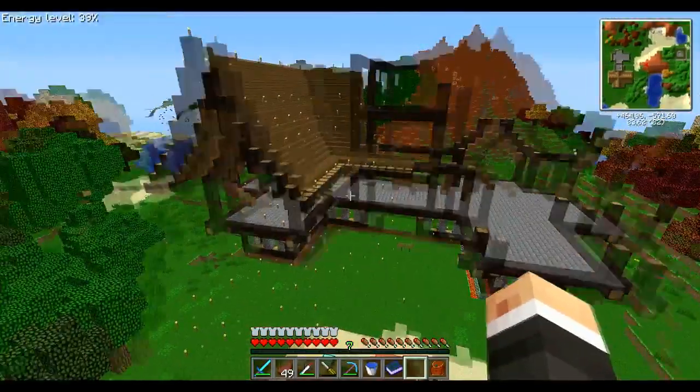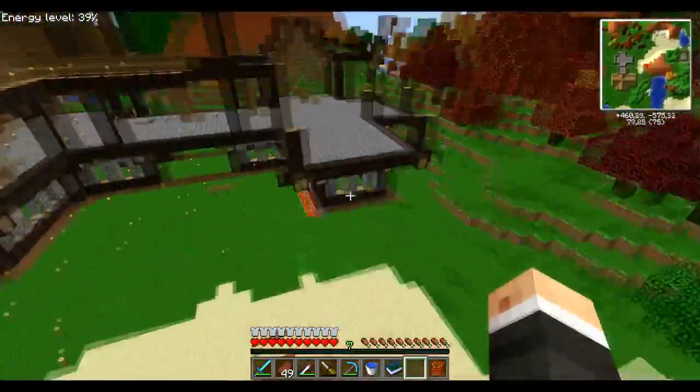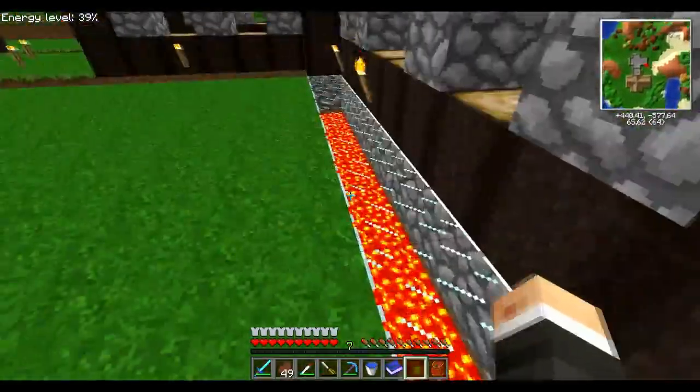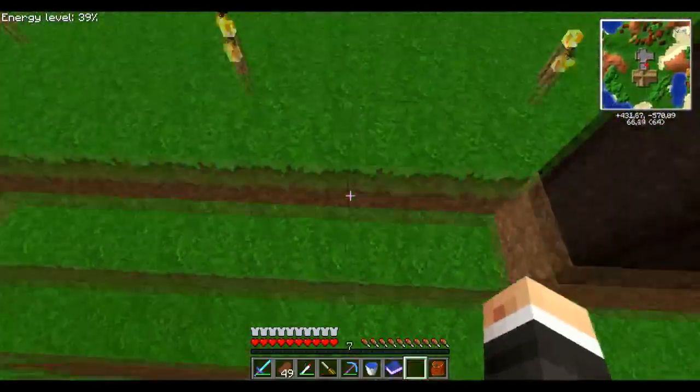Alors je vous le dis tout de suite, un Buzz c'est un fou dangereux en architecture, c'est très joli ce qu'il fait. Ben ça se voit d'ailleurs — je vois qu'ils se sont fait un chemin avec un fond d'éclairage à la lave.